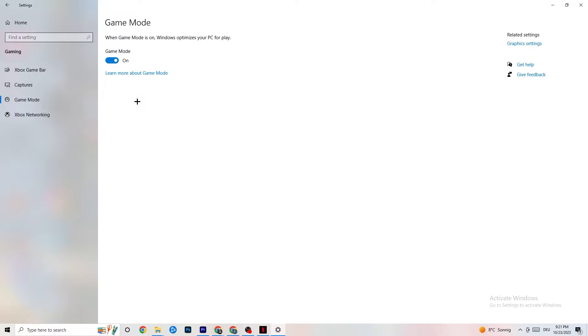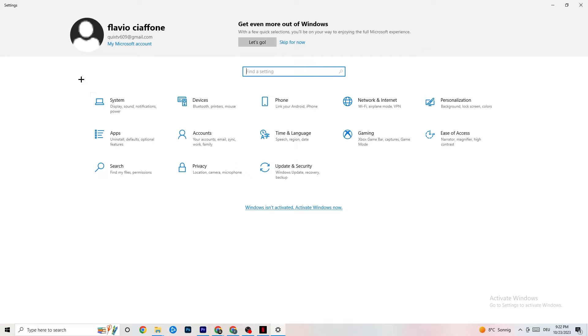Hit Game Mode — this one is a little tricky. I can't tell you right now whether to turn it on or off; you need to check it for yourself. Turn it on, try your game, then turn it off and see which works better. Once you're done, go back to the main Settings.